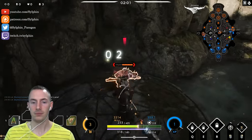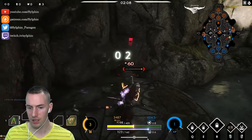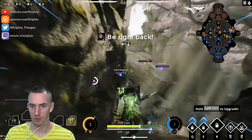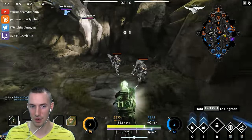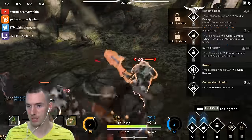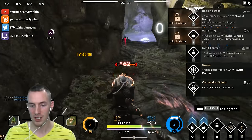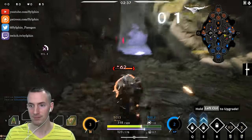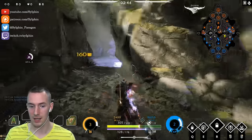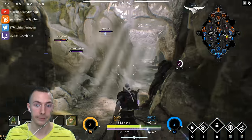I'm going to see if getting a health potion and two strike tokens is going to work. I think it will. For right now, we've killed two camps. The very first ability we got was Conversion Shield — it gives you a 75 shield for two seconds. We got that first because it's going to help us sustain against these minion camps much more, minimizing the damage we suffer in the sustain department.